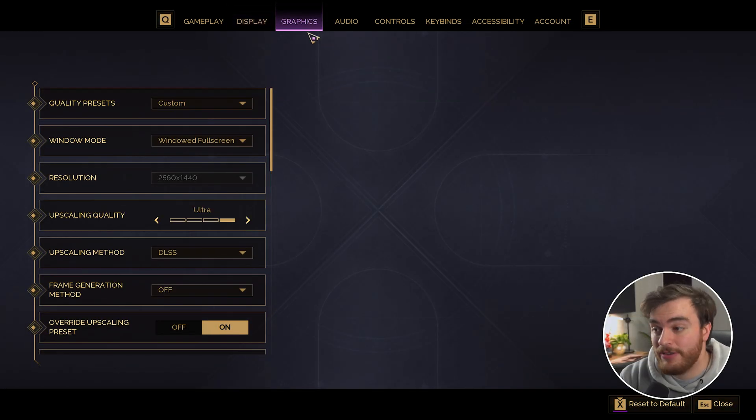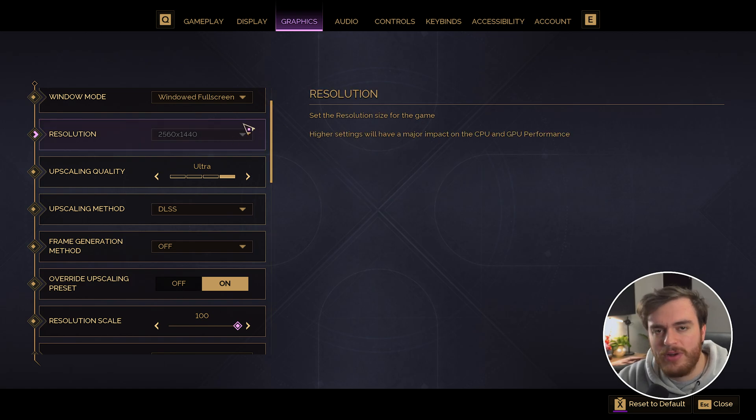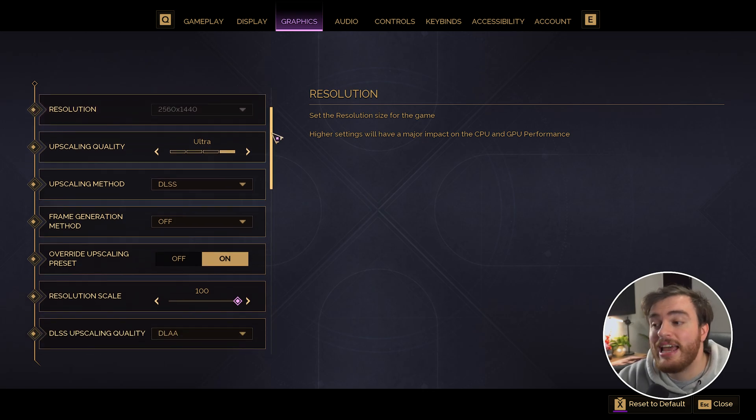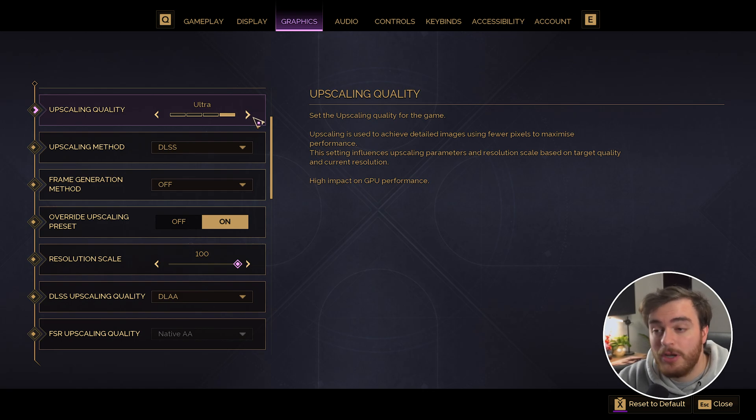Heading across to the graphics tab, here we can actually get some solid performance out of our system. Starting off at the very top, window mode — I'd recommend playing on full screen. However, windowed full screen is usually just as good, and if you're tabbing out to YouTube and Discord you'll have a better experience with that, especially if your resolution is changed. Your resolution should absolutely match your monitor — if it's 2K, set it to 2K; 4K, set it to 4K, etc. We'll get a ton of FPS by instead using upscaling, which also helps keep quality.